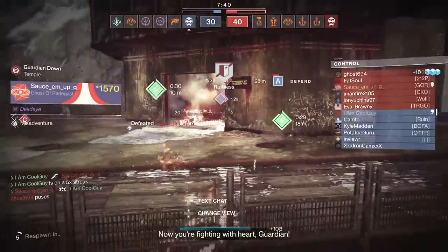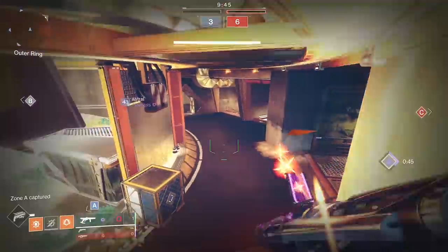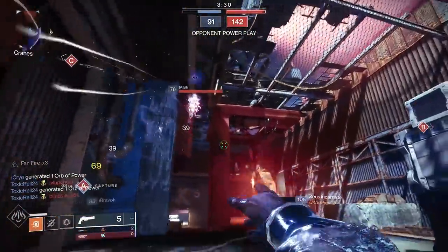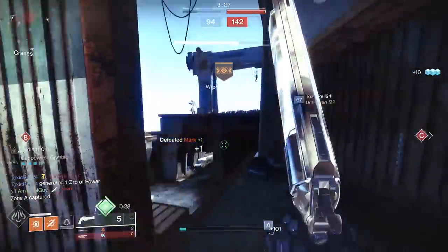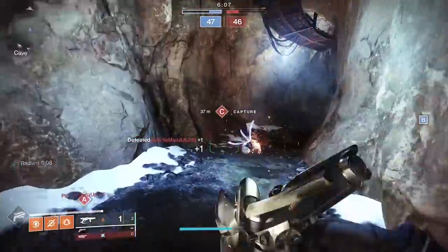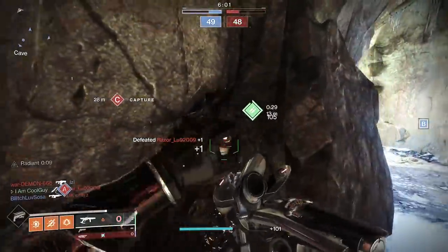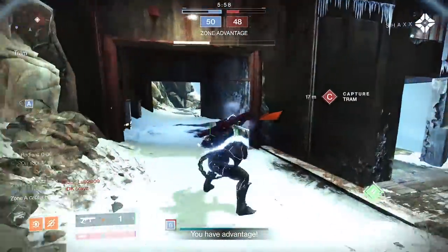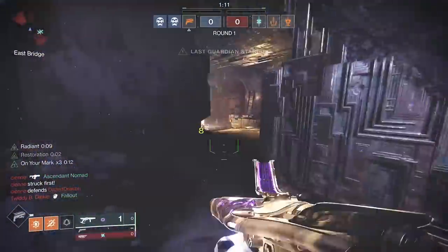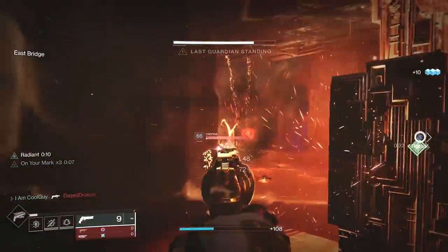For the Crucible, the play loop is really cool. With the aspects and fragments and how the solar kit works, when you get that knife final blow, you become radiant. Since you became radiant, you get the knife back. A lot of the time, you dodge to get the knife with Gambler's Dodge, and when you do that, you go to x3 on On Your Mark — which means for Dead Messenger you get a fast reload and fast handling. There's an opportunity to just loop the knife. Even if you run out of special ammo, you can use your primary, get a couple body shots or a headshot, still finish with the knife, and keep the loop going. I even went flawless with this. It's really good on maps with close quarters — it excels.